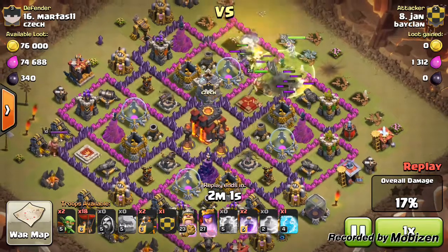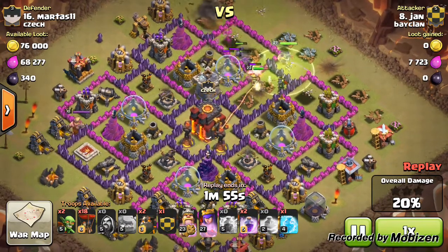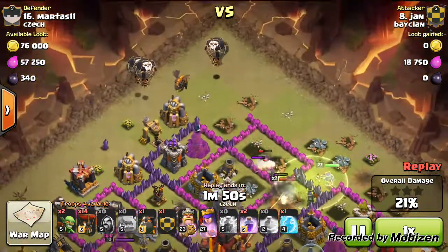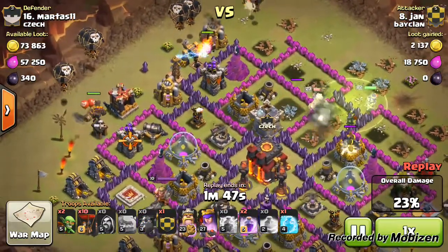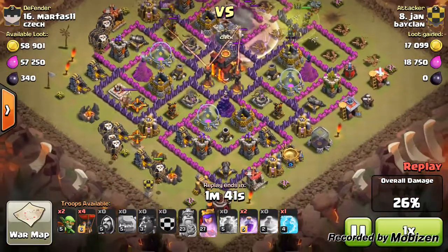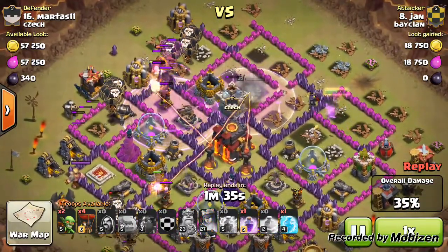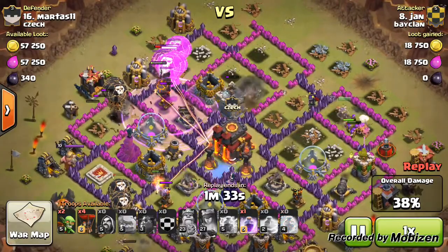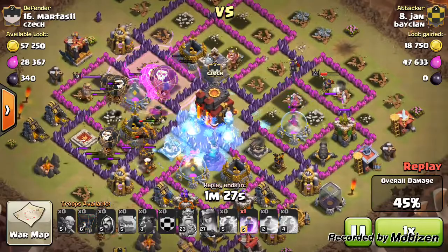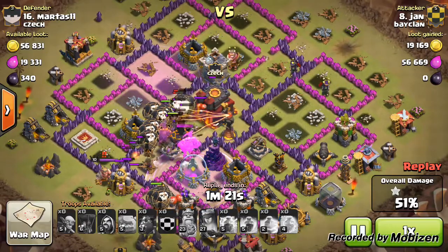He uses his king and queen — they are quite high level — and Jan is a very experienced attacker. His enemy queen has gone down and that one air defense is down. Then he places his lava hounds and balloons, and notice he didn't place them directly on the air defense — that was very well done, because they'll try to soak up as many air mines and air bombs as they can while getting to that air defense.